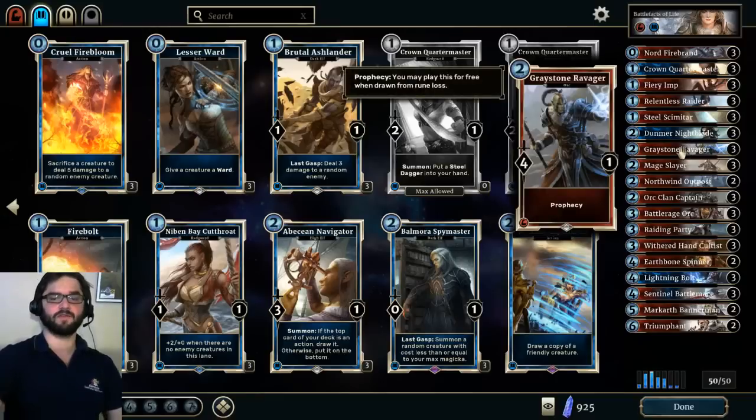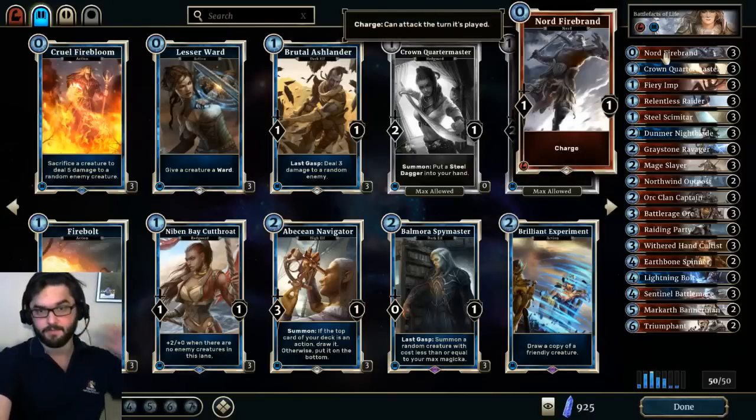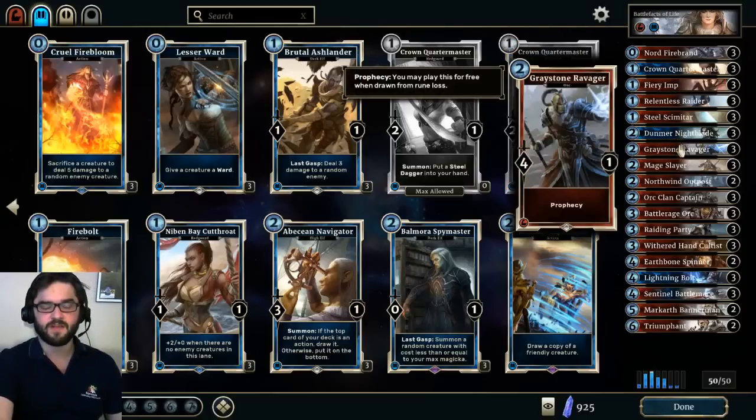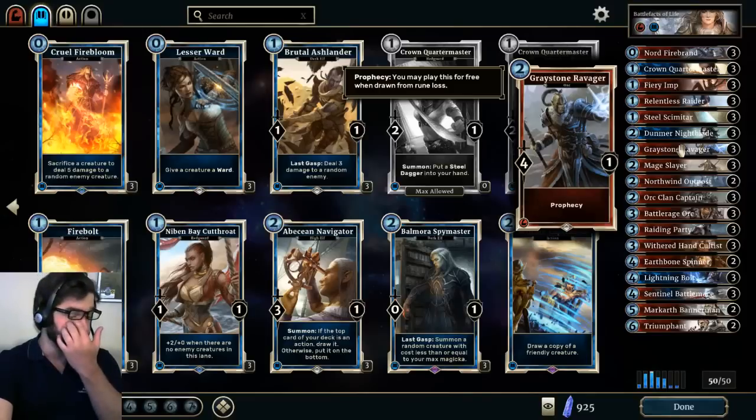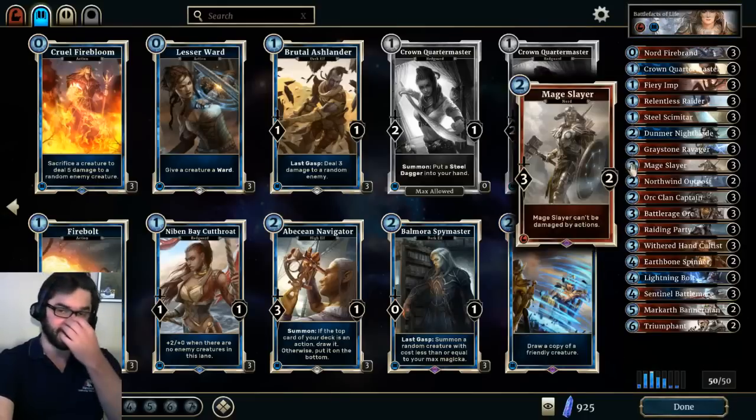So we threw Lightning Bolt in, and alongside Lightning Bolt, a similar card — Graystone Ravager, another prophecy card — helps in matchups where my opponent is also trying to race. Getting a four-power creature off a prophecy is huge. All the early drop creatures are weak to cards like Murkwater Witch, so I felt capitalizing on games where my opponent doesn't have perfect answers was a more consistent strategy than trying to build a more resilient deck. I turned the deck into much more of a glass cannon, but I think it works.